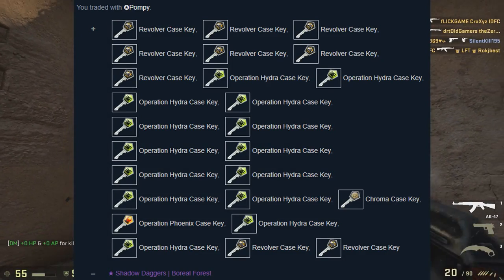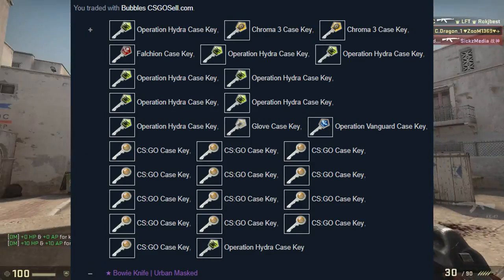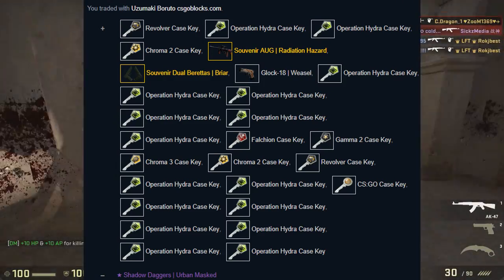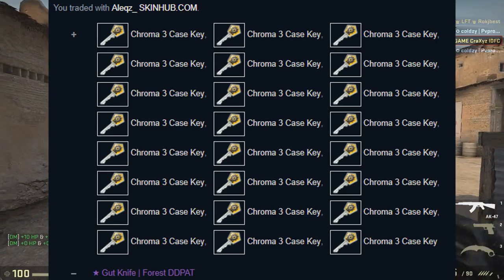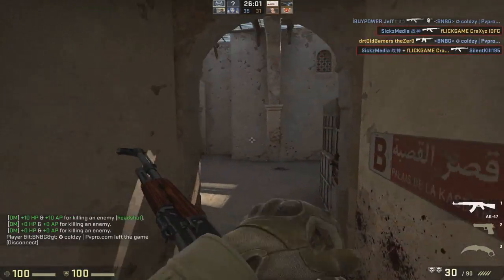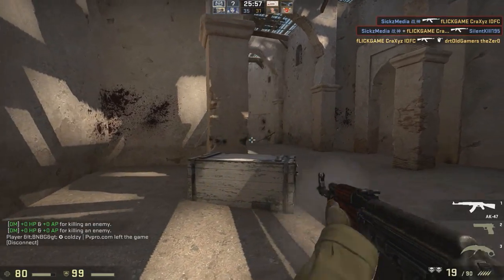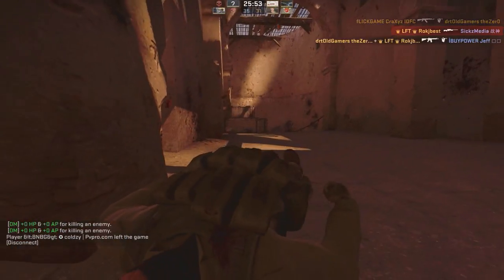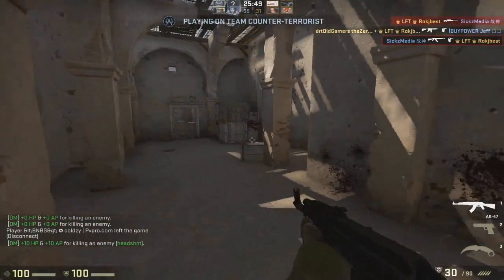By the way, I nearly forgot — today I sold more than 500 bucks worth of skins for cash, which isn't really a wise idea considering my series and I'm trying to get 10,000 keys. But if there's any really generous and safe cash offer, I usually take it immediately. Right now I'm at about 2.6k dollars when looking at my inventory, and it's probably a bit more.